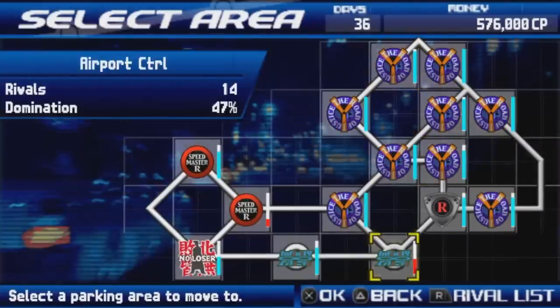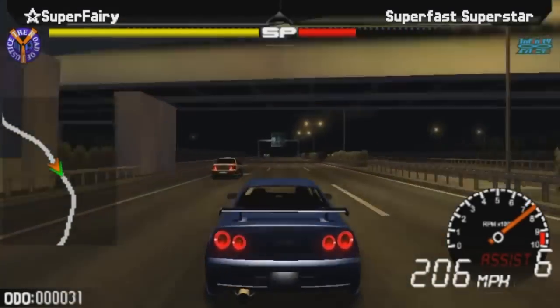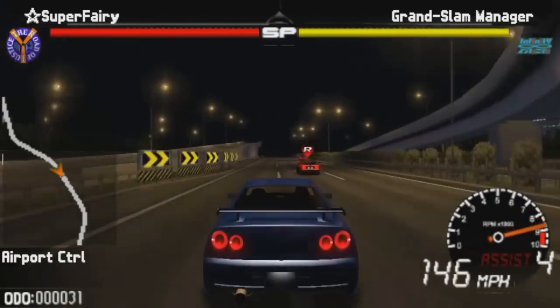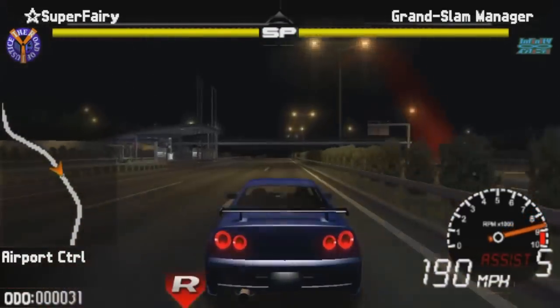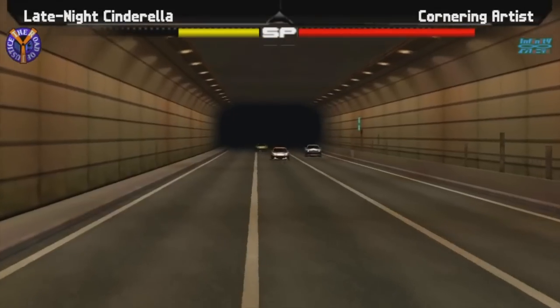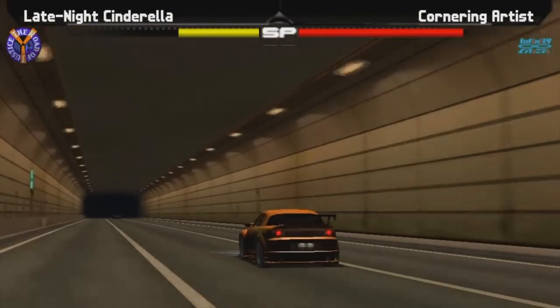The map lends a lot from Tokyo Extreme Racer 3, with a lot of the locations presented in that game making an appearance. From the C1 loop to Yokohama, there's a real diverse set of locations on offer, which makes racing through each all the more enjoyable. As a street racer, you start out with a limited amount of credits and must acquire a car to challenge rivals with. Upon completing these challenges, you'll receive currency which can then be spent on further upgrading your vehicle or buying a new one altogether. But the main goal is to essentially take over Tokyo by overcoming each racing team that occupies one of the several zones that make up the city.